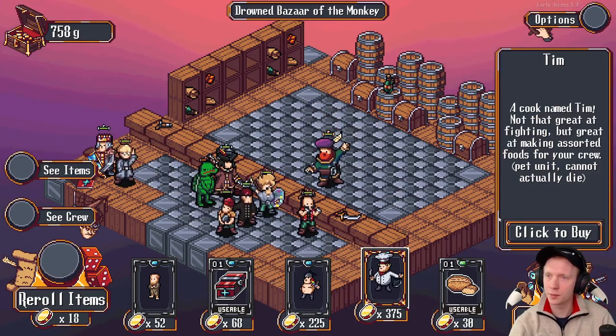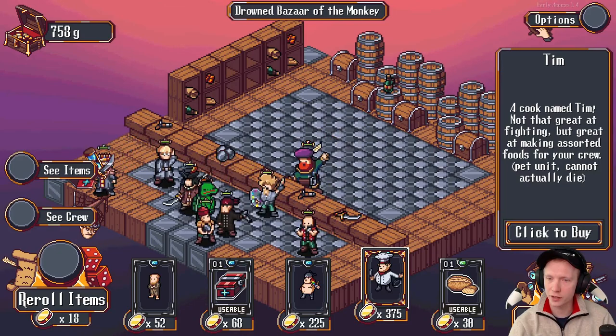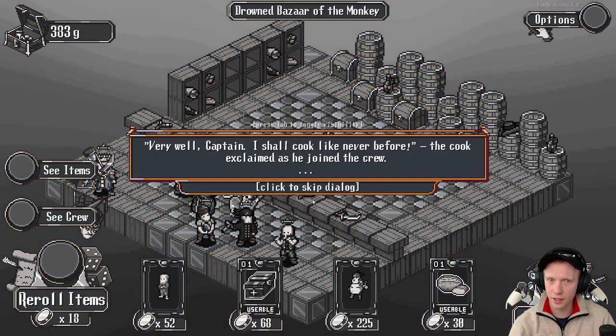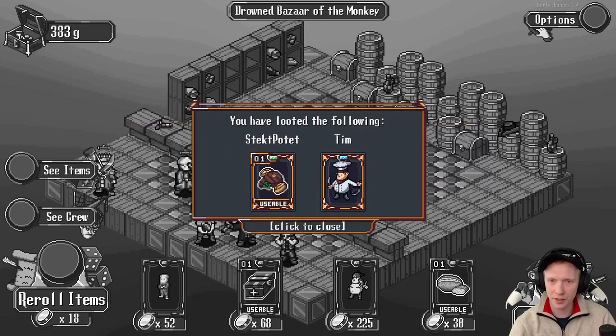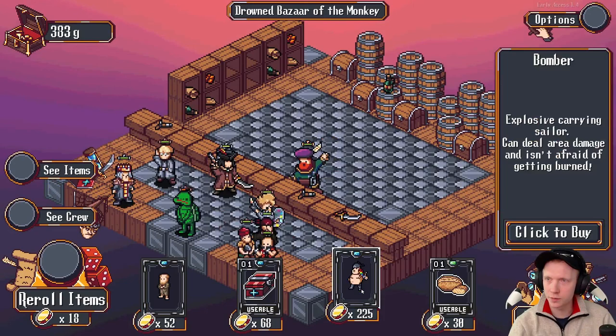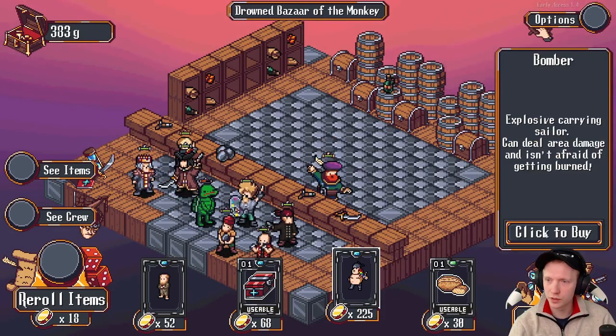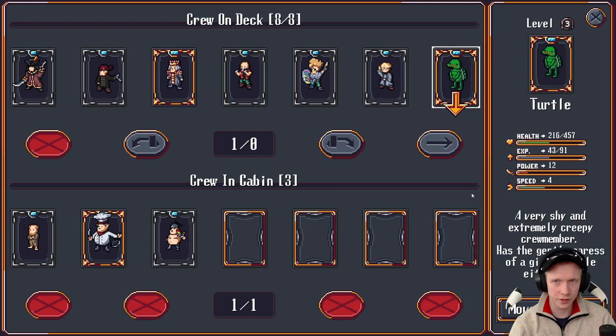Guess we'll take a jobless human. Guess we'll take some heals. What are you? Tim! A cook named Tim — not that great at fighting, but great at making assorted foods for your crew. Pet unit cannot actually die. The cook exclaimed as he joined the crew, 'I shall cook like never before!' Meat is back on the menu! Let's take a bomber too — yeah, there's more units than they let on at first, I think.